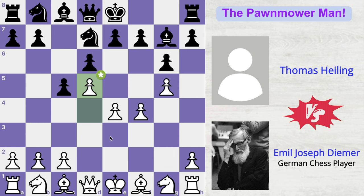D5 just grabs more space in the opponent's territory and makes black's life miserable. Thomas is like, fine, if you're expanding on the center and on the kingside, I'm going to expand on the queenside, so he plays b5. But Deemer is like, I'm not going to allow you to get any space on the queenside, because I'm going to stop you with the move c3, making sure your pawn doesn't move ahead.